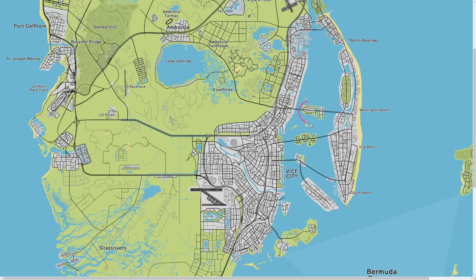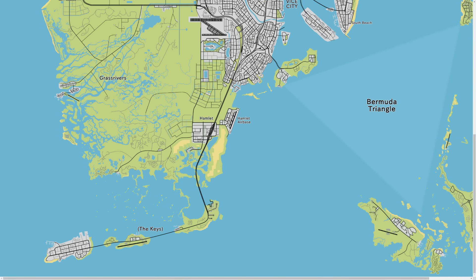Of course we have the same old stuff from the original Vice City - you have the beach part, which should be really cool. We have these little islands, and hopefully we get the mansion back - Tommy's mansion. That'd be cool as a little Easter egg as well.